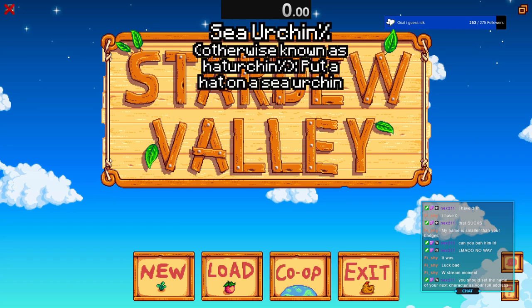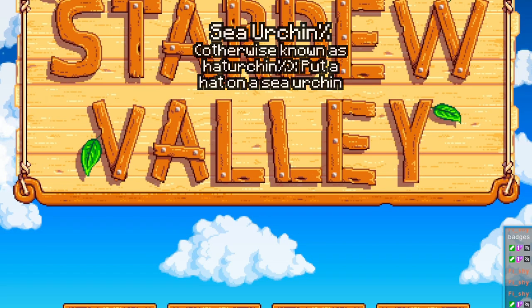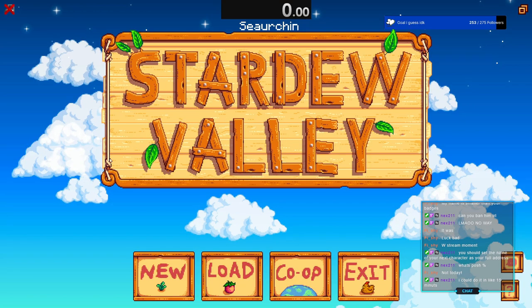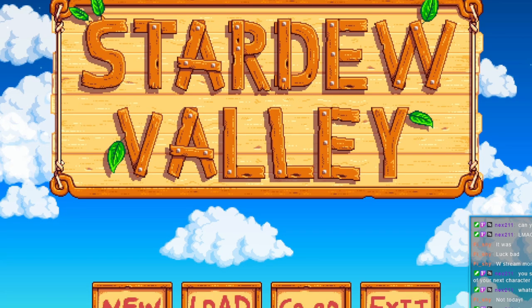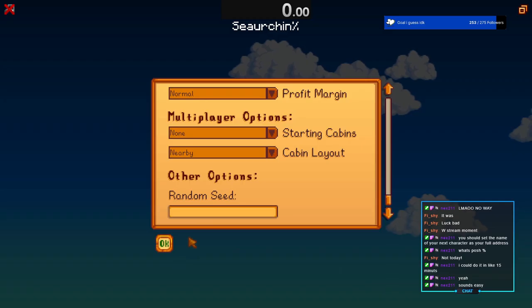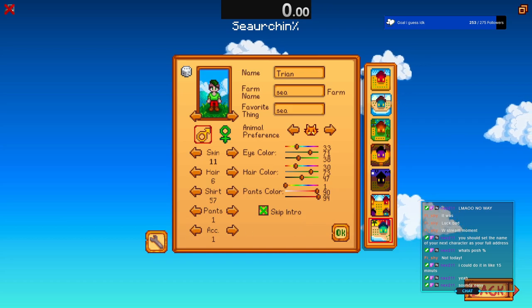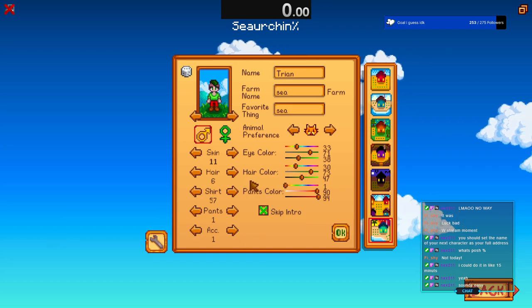The next one is sea urchin percent. I completely forgot how to do the run. You sleep until the egg festival, do the egg festival, sleep until the next day, grab the aquarium, then do the stuff with the things. I've done sea urchin percent before but for the sake of this video I'm going to do it again. You go beach farm, you do this, you do that.